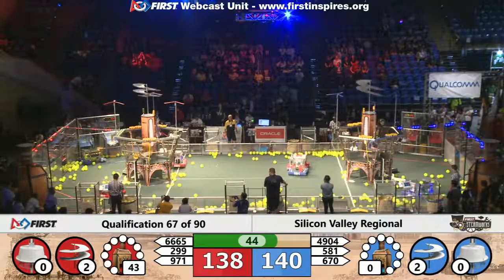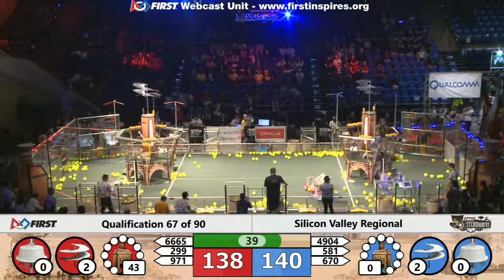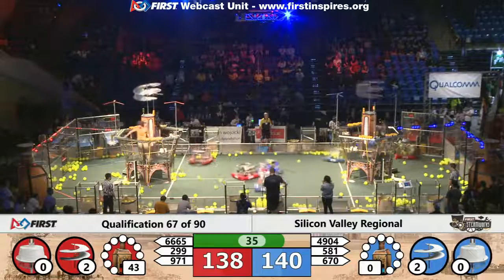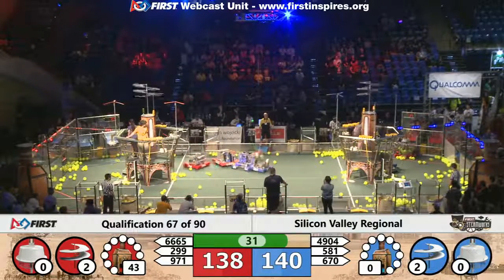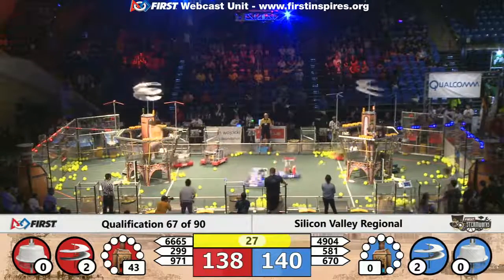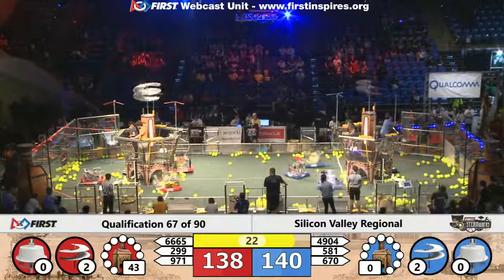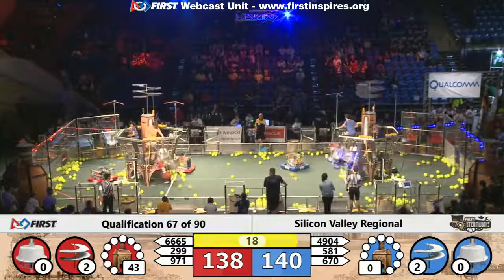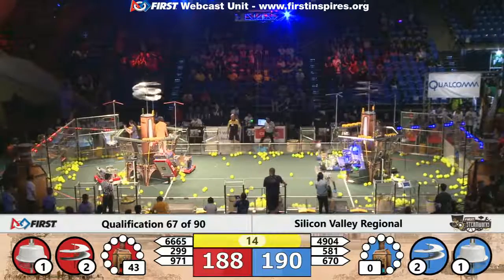Blue alliance leads by only two points. Blue alliance only needs two more gears for the third rotor, and red alliance only needs two as well — they're basically tied, with the blue alliance only having a very slight lead due to that autonomous score. Blue alliance now only needs one more gear as we reach the final 30 seconds and the robots want to climb aboard. It's an extremely close match, these teams looking to even out, but now they're climbing aboard — 4904 is ready for takeoff on the blue alliance.